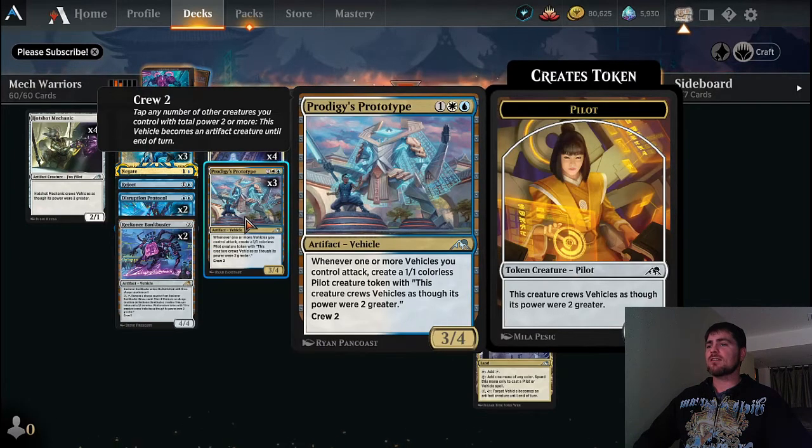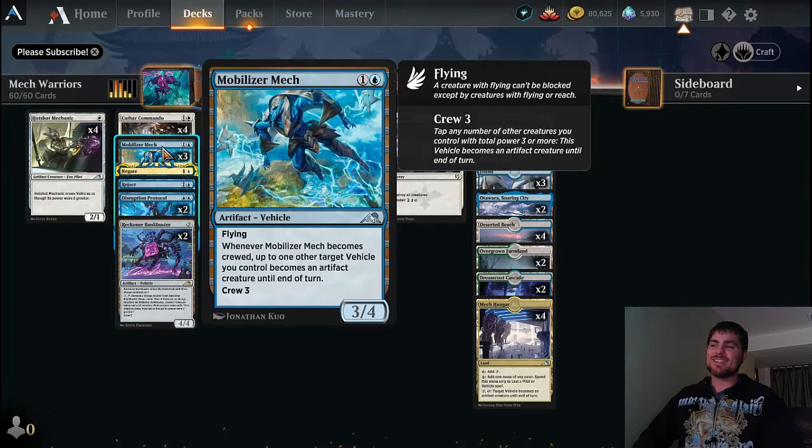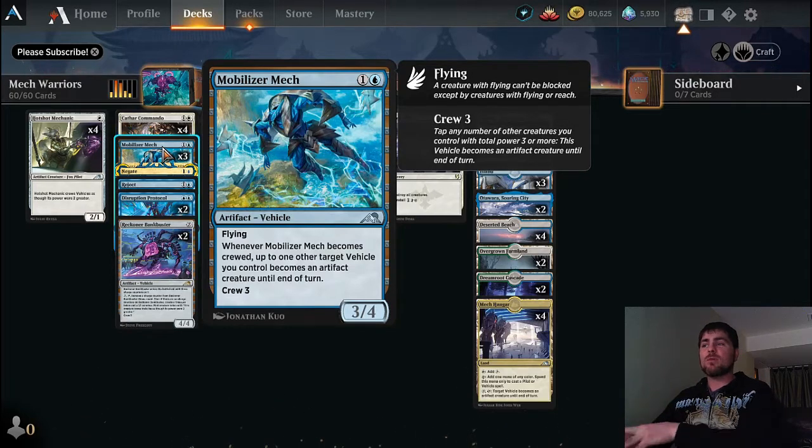The Prodigy's Prototype gets us more pilots whenever we attack with any vehicle — it doesn't have to be the Prototype itself. That's where Mobilizer Mech comes in handy: it's a two-mana 3/4 with flying that crews for three. Those pilot tokens can crew the Mobilizer Mech. But be careful — when the Mobilizer Mech gets crewed, you get to have another vehicle become an artifact creature until end of turn. This only triggers when it's actually crewed.